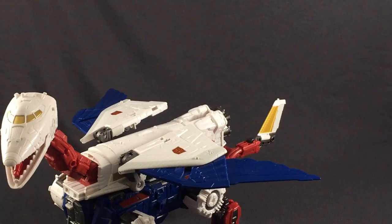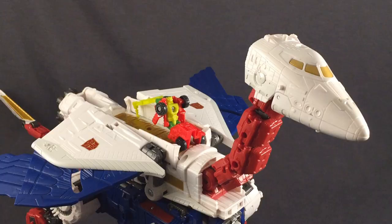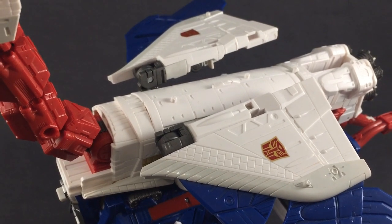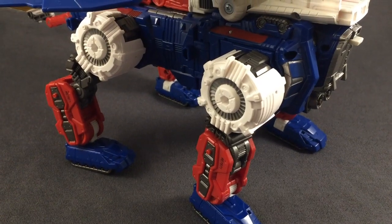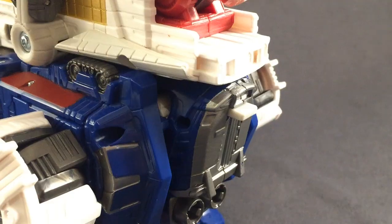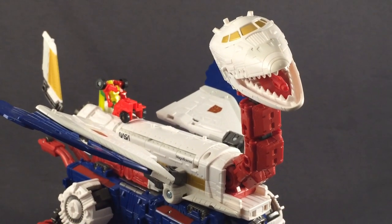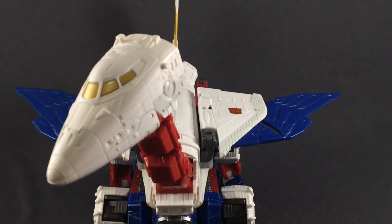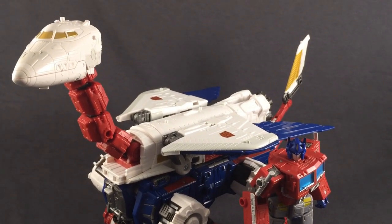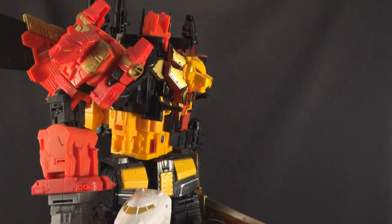Discussing this guy in depth is somewhat difficult, because I've already discussed how well everything works in each individual mode. The detail is amazing. The paintwork is amazing. The proportions are amazing. The articulation is basically all the good parts of each separate robot mode, with none of the issues like the unarticulated head on the Lynx and the wonky legs on the bird. He's basically a perfect Skylynx with a fixable side caveat of the wonky wings. Here's how big he is with a bunch of robots, and here he is with Predaking, since apparently people want to see those two together.